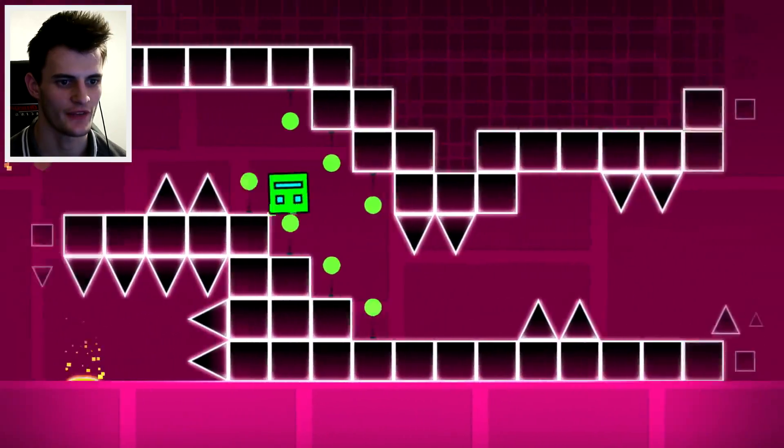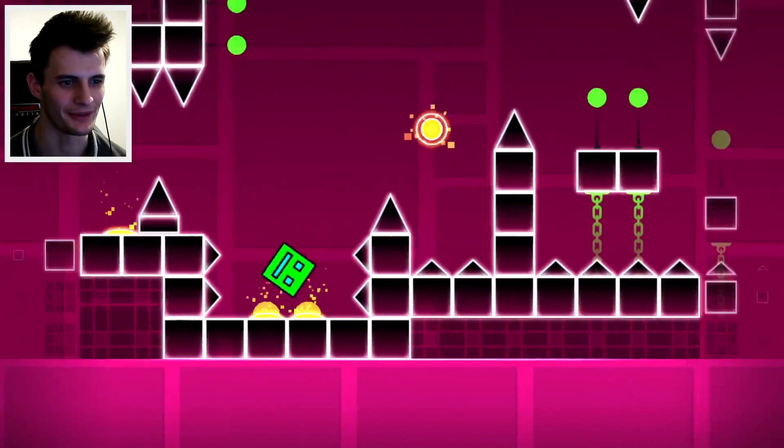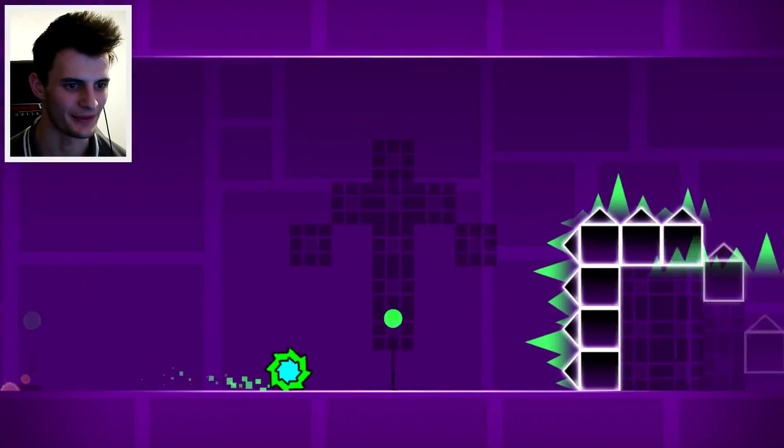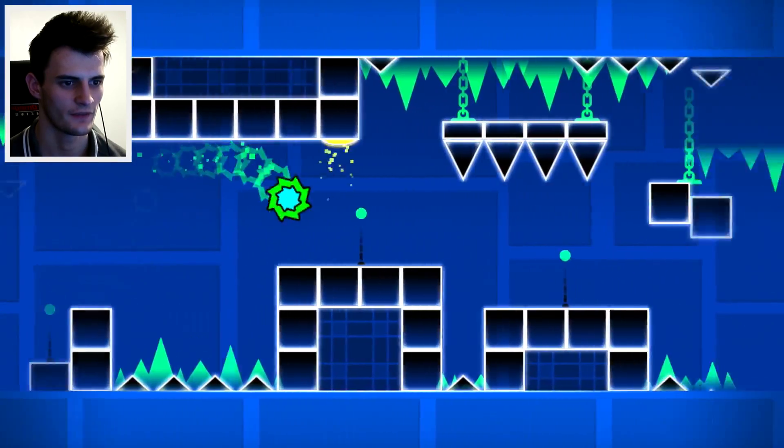I've actually just realized there's an easier way to do this next bit — if you literally just stand on there it boosts you straight up anyway. I've been double jumping all this time when you just don't press anything and you get straight up there way easier. I didn't even realize that was a thing.